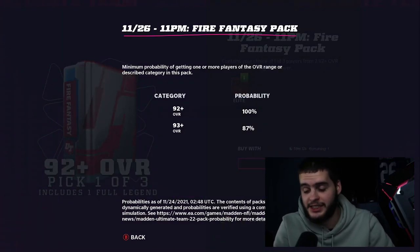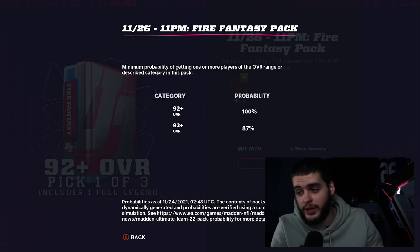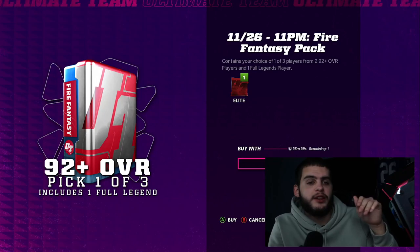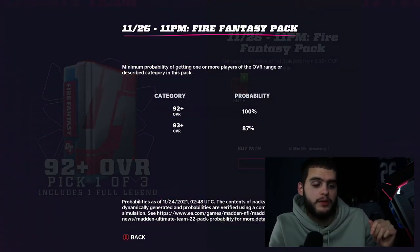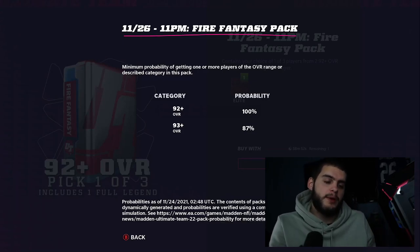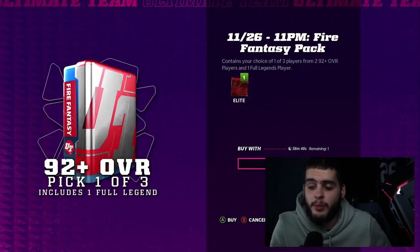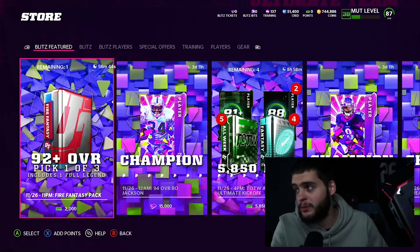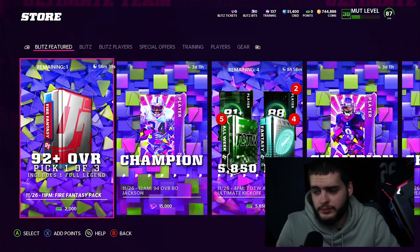Looking at the odds, 93-plus comes in at 87% — that's going to be the best probability rating you're going to get for that category of players probably most of the year. Having 87% on 93-plus at this point in the year is the equivalent of having it on 99-plus later. You get one of three cards that are 92-plus overall, and it includes one full legend. Fire Fantasy packs are always the best.